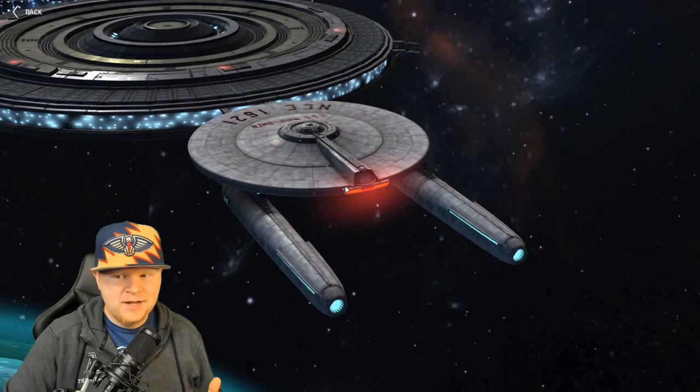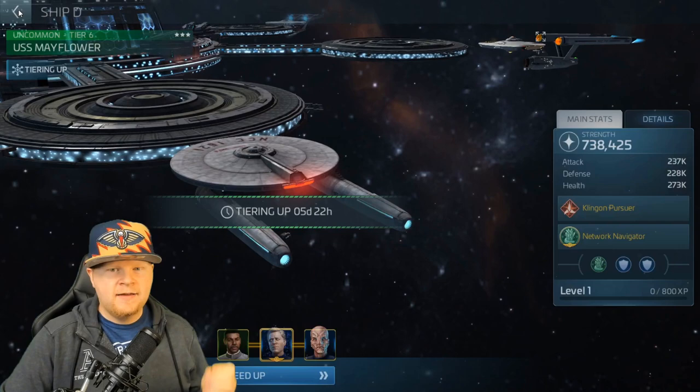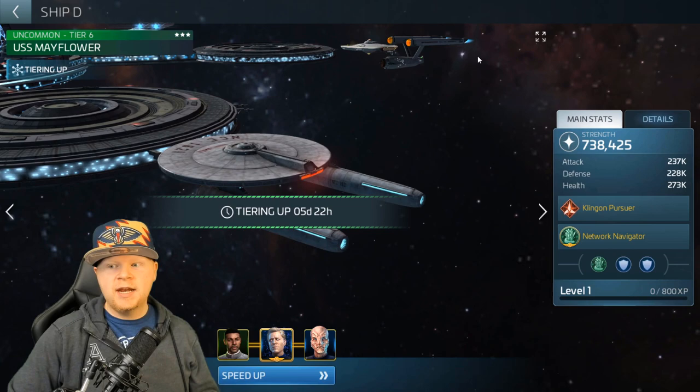Look at the glow — it's on the impulse engine, not on the stupid nacelles. Why? Just watch one episode of Star Trek, please learn what a warp nacelle is. Look at it in the background. It's so dumb.